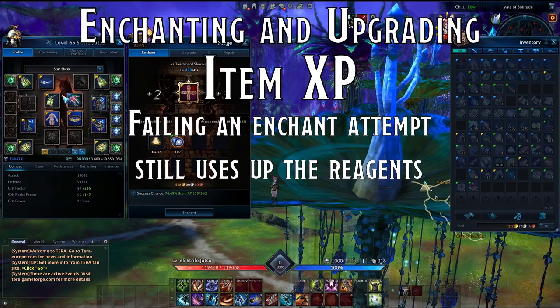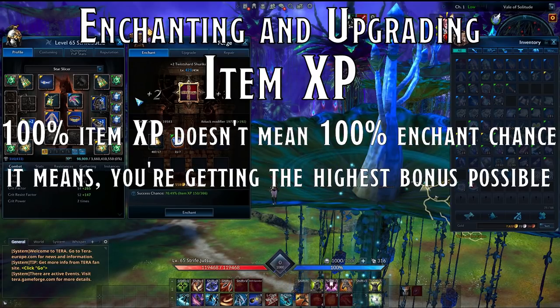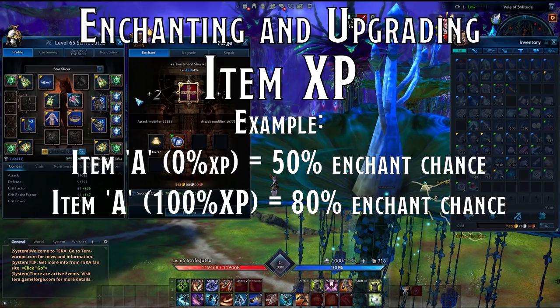You can increase the chance of success. Every weapon and armour tier above Guardian can gain item experience as you play. The higher an item's experience level, the more likely an enchanting attempt will succeed. Item experience doesn't represent the exact chance of success — it simply shows how much of an advantage you've added. For example, an item with 0% experience may have a 50% chance of enchanting success, while the same item after gaining 100% experience may now have an 80% chance. It's a huge advantage, but not always a guarantee.